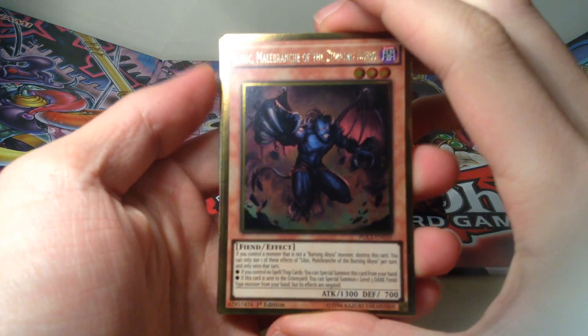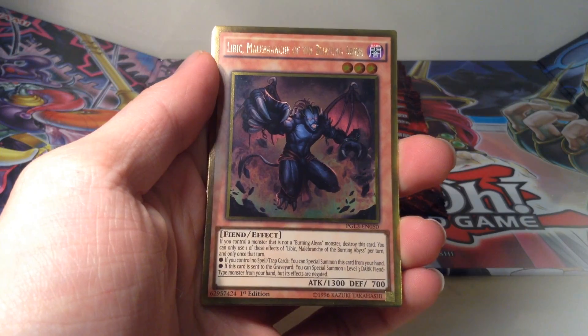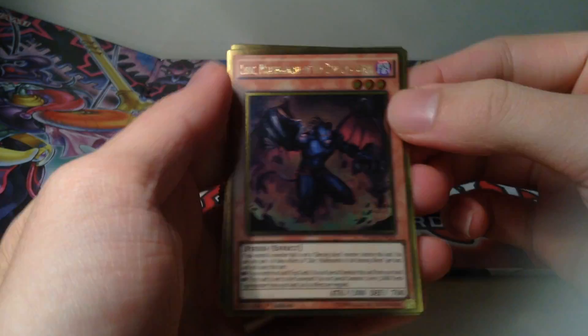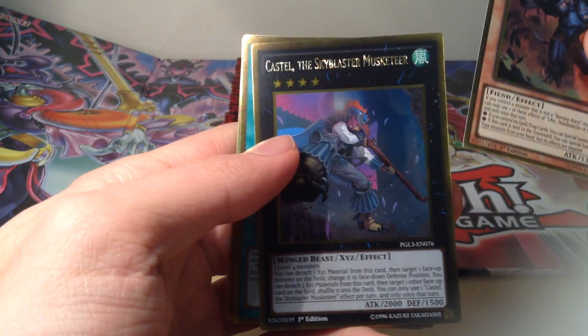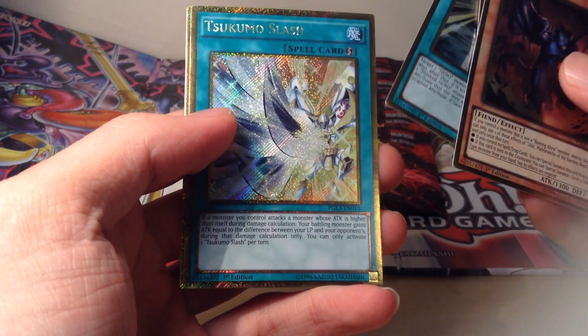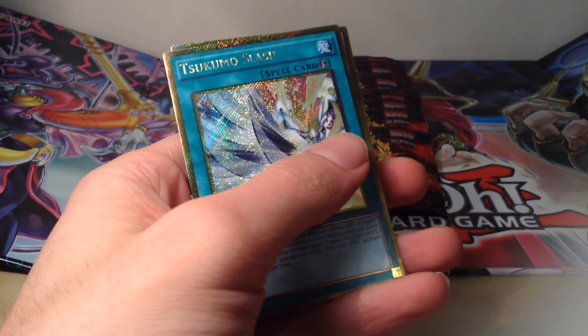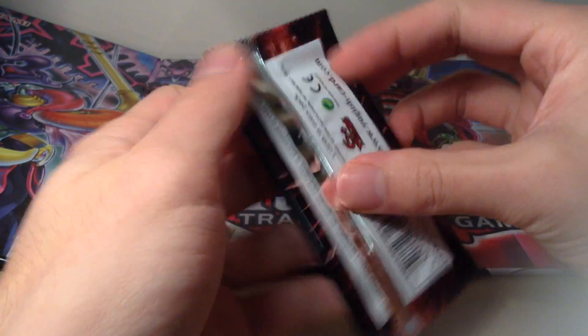So we have a Lyric Malbranch of the Burning Abyss, Castel the Skyblaster Musketeer, Mars Change, Tsukumo Slash, and a Grand Horn of Heaven. Pretty standard, I'd say. Nothing too spectacular.